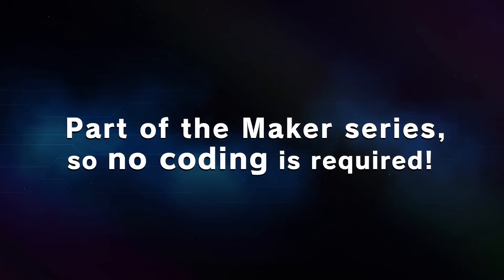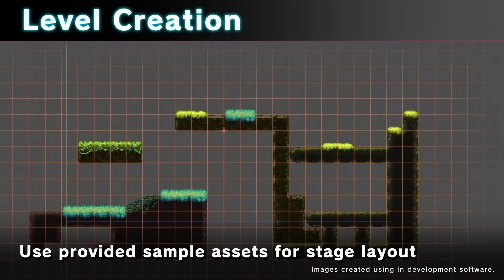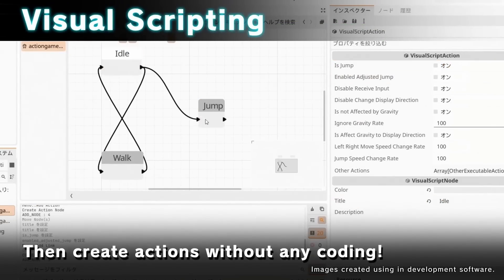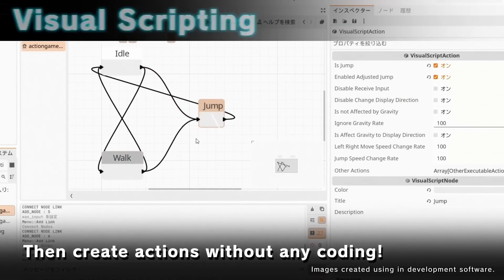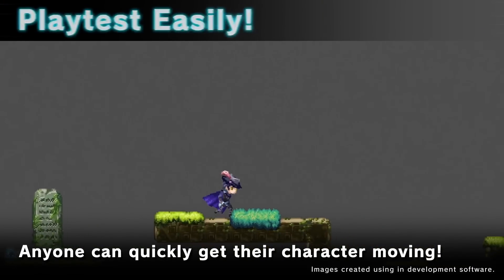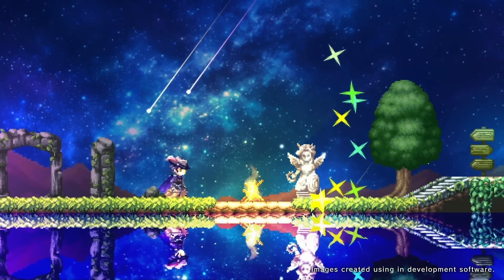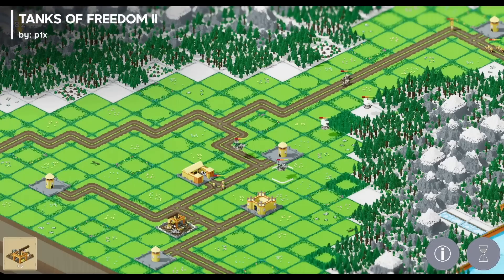Users can utilize node-based visual scripting, similar to RPG Maker's event commands, to develop game logic. The toolkit includes a variety of samples and assets providing a strong foundation for game development. For advanced users, GDScript support is also available. The engine boasts a complete 2D pipeline, a tile map editor, sprite and bone animation systems, and extensive particle, shader, and dynamic lighting capabilities.